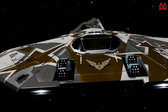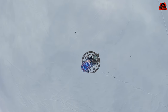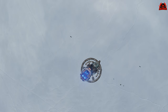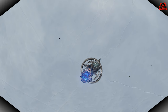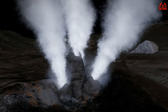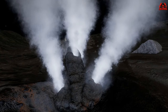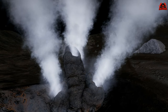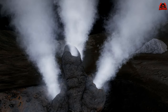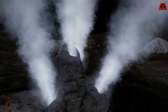Another update of note is the Thargoid Pulse Neutralizer module, which has been added to outfitting and tech brokers at all rescue ships. This is all about the maelstroms. You venture too far into the maelstrom and you're going to start incurring caustic damage. You venture even further and then you're going to be pushed back by a Thargoid Pulse, and this Thargoid Pulse Neutralizer counteracts this.